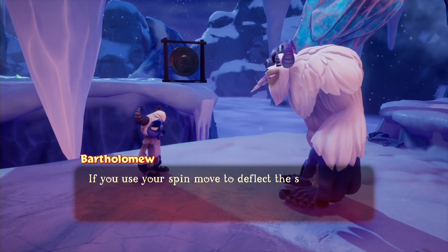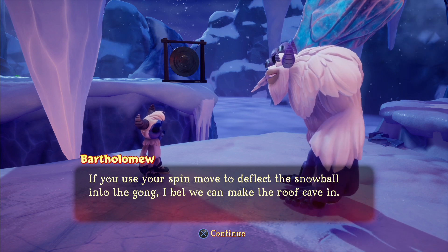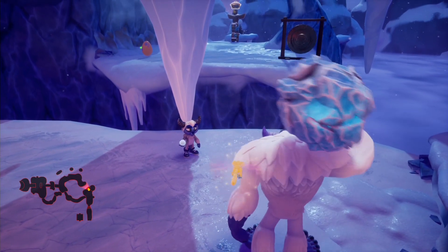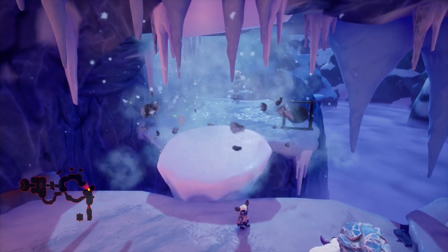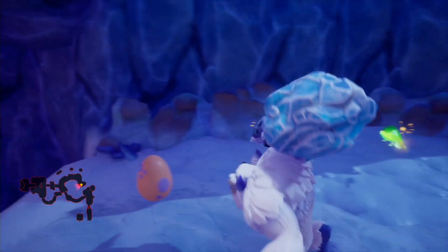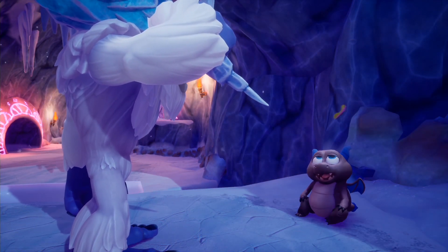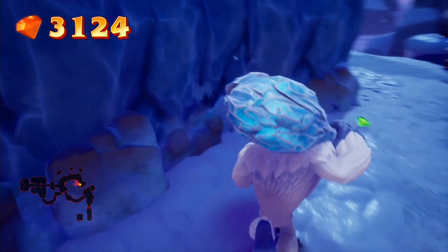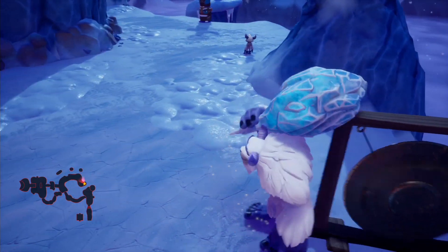If you use your spin move to deflect the snowball into the gong, I bet we can make the roof cave in. Or I could just hit the thing itself, but I would lose my club over that. He doesn't actually tell you the controls, which is kind of weird - I guess he's so cool that he just expects us to know what we're doing. But since Bentley's moveset is very basic anyway, this is basically just a training level for you. We can smash these gongs by ourselves if we want to.